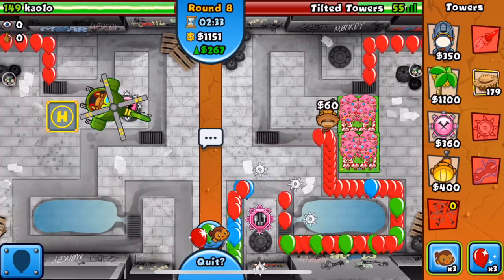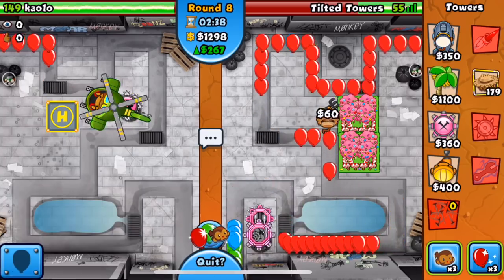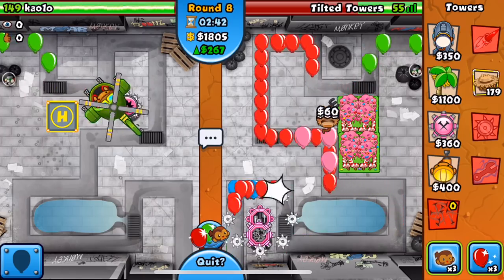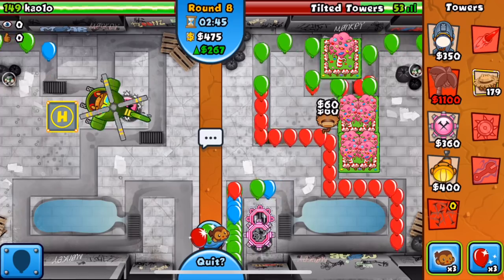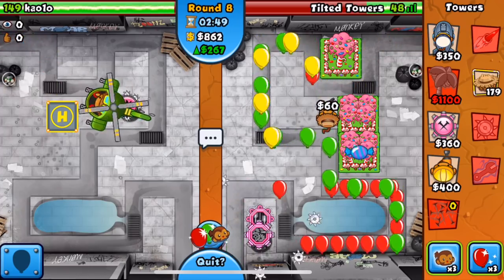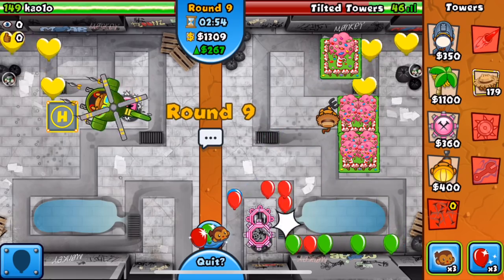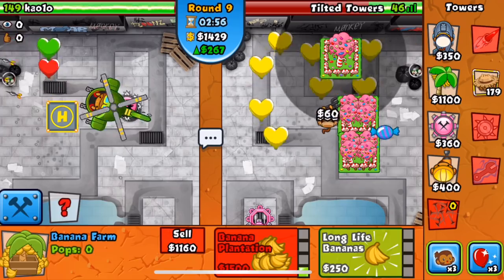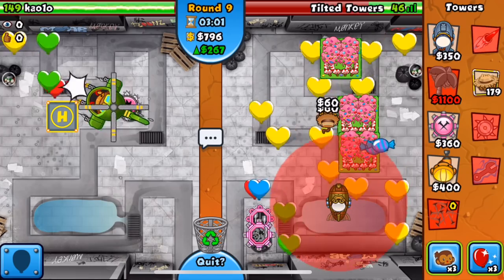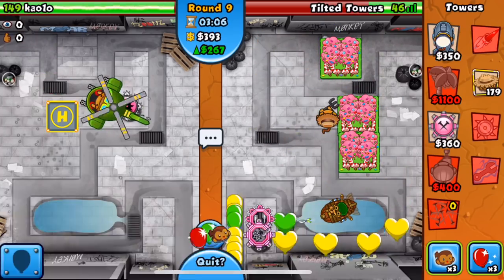We're going to leak a few lives here. Might have to get another tack shooter just in case he sends yellows, so I'll sit down a zero-zero now. He's still eco-ing with greens. We're down to 48, 47 lives. We got three plantations up on round nine, not bad. Getting up this reactor right now.